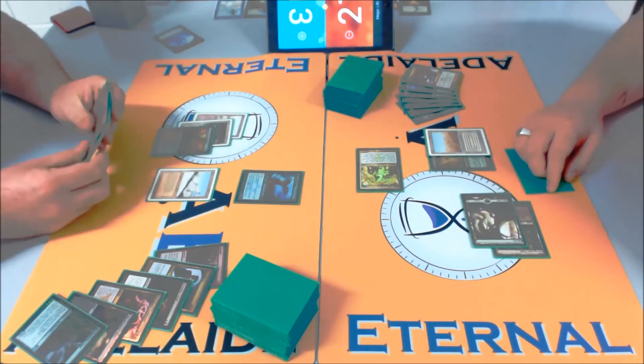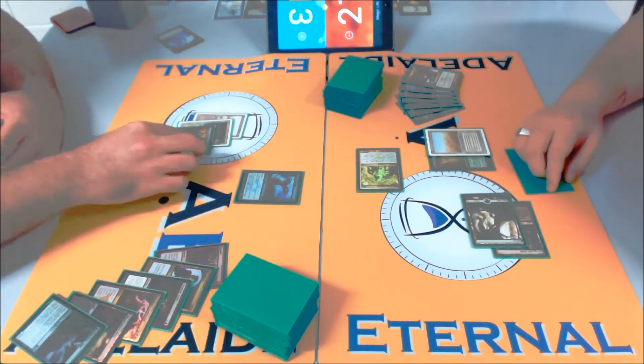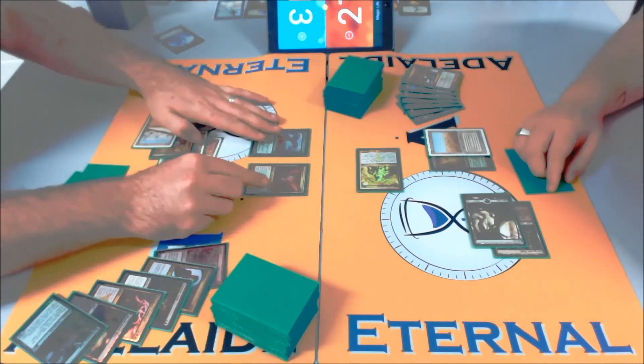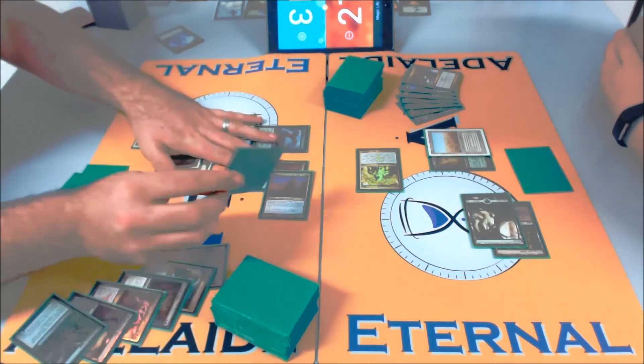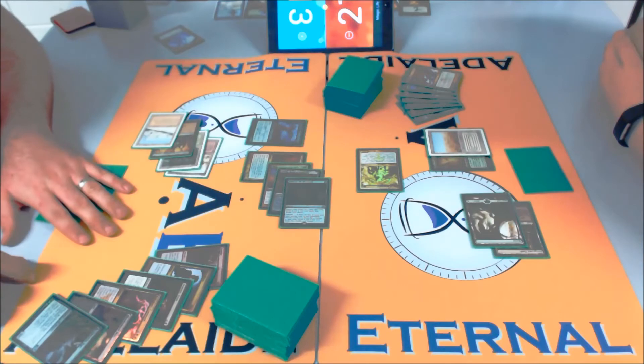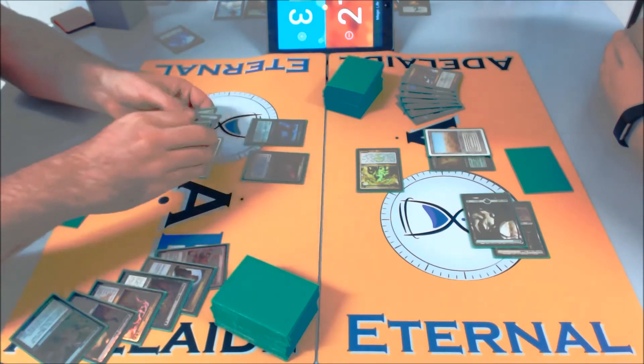Spot removal after spot removal — every time there's a spot removal spell and some kind of threat being deployed, someone's eking out a small amount of advantage. That Liliana of the Veil made both players discard, but then it got traded with a Dreadbore, and then Rex Sage killed something but got removed, so you kind of got half a card off it. Here comes Bloodbraid Elf — and a Huntmaster that got sided in. Another mid-range breaker.